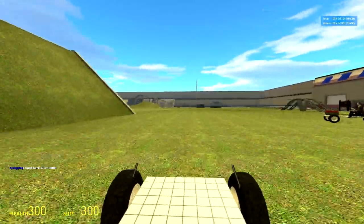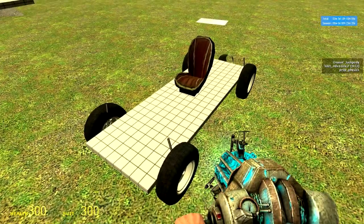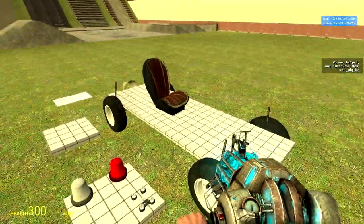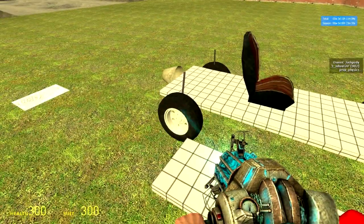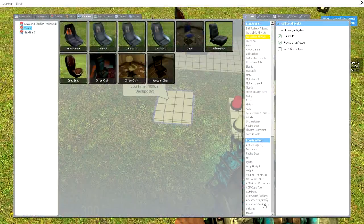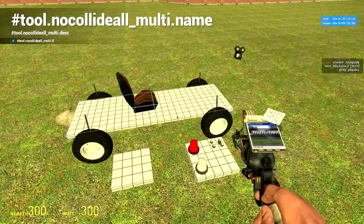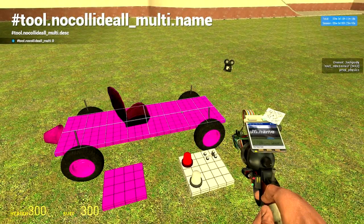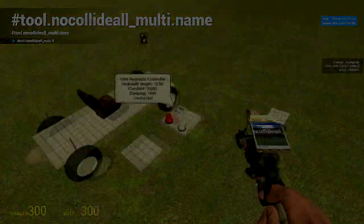So now you have a moving chassis. Here's an important last top tip: when you want to save your car, you'll have to freeze it in place to make sure everything saves properly. Just right click on everything to make sure it's frozen. Or use a simple method — no-colliding all of it with the freeze/unfreeze ticked on: hold E, hold left mouse button to select it all, then press right click to freeze it all. And there you go.